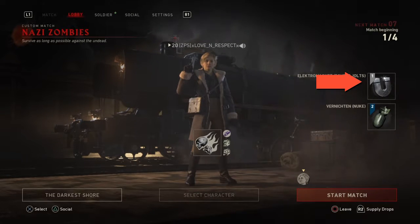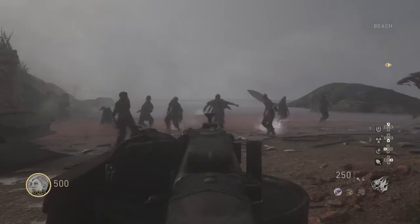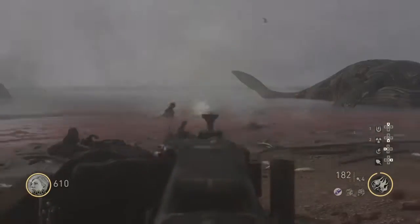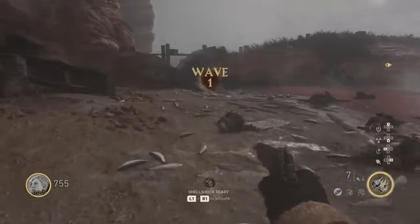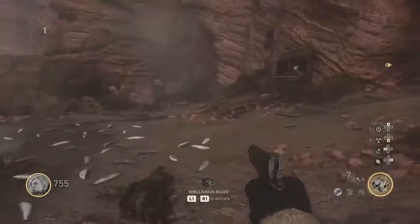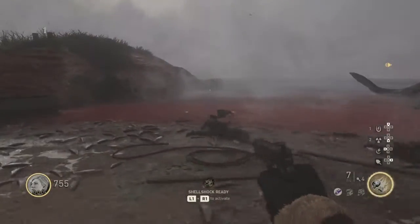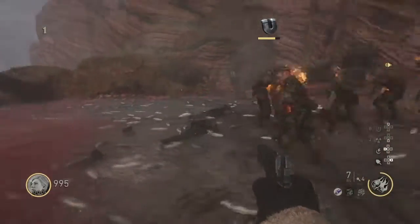You're also going to need the double points, or double jolts, whatever you want to call it. Once you get into the map, the first thing you want to do is fill up your meter. In round one, just gather up all the zombies right here in the middle — really anywhere — just get them all close together.